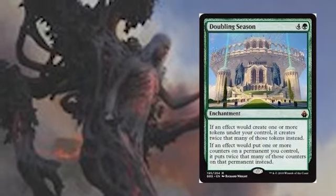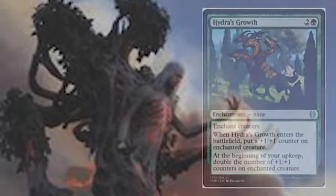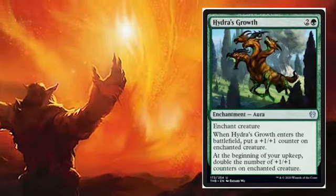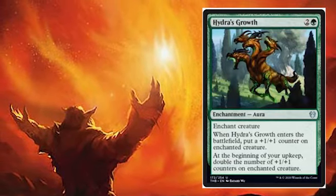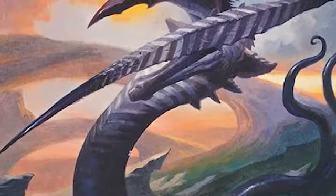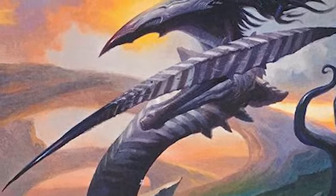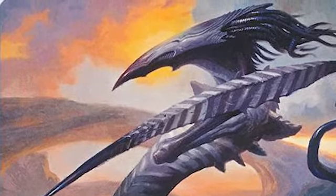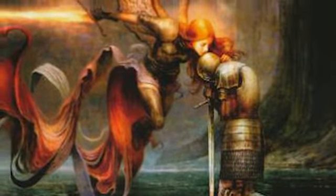We've got Doubling Season in the deck. It's expensive, but it's worth it for the amount of counters that Ramos gets. And then with something like Hydra's Growth - from the Theros Beyond Death set, it's two and a green for an enchantment aura. When it enters the battlefield, put a plus one, plus one counter on the enchanted creature. At the beginning of your upkeep, double the number of plus one, plus one counters on the enchanted creature. This part of the deck aims to have so many counters on Ramos that he's a massive threat that can deal tons of damage. Twenty-one commander damage to kill opponents is relatively easy in this deck, and he's able to keep the counters even when using his ability, so you can play other big threats to back him up.